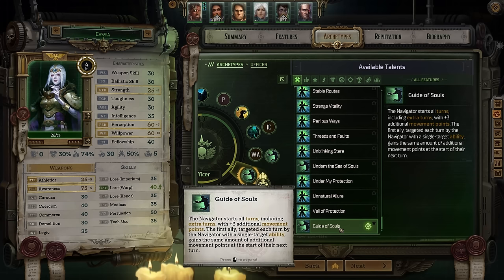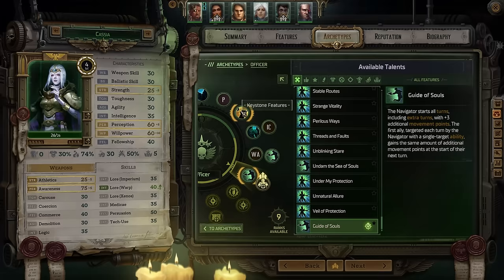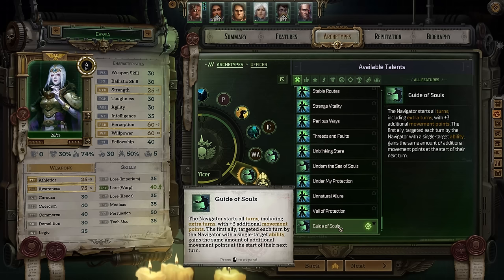Next, take Guide of Souls, which causes you to start your turn with three additional movement points, and the first ally you target each turn gains the same additional movement points. This is huge for two reasons: she's on a team with Lord Heislander who will, by mid-game, give her an extra turn at the start of each fight, so these movement points help her navigate to the angle she needs. Early in the game, you won't have many navigator mechanics to use, so you'll be giving allies extra turns constantly — and this means they'll have movement points to use during those extra turns.